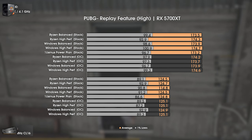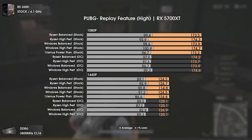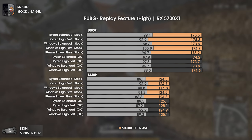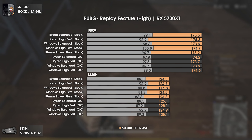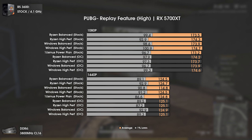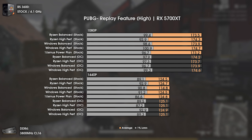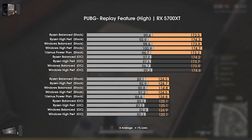With PUBG, we all know the replay feature isn't that great, so the more trustworthy results are the averages and not the 1% lows. Using stock settings with PBO, or manually overclocking, leads to exactly the same results regardless of the power plan used. Looking at the 1% lows, it seems that balanced power plans have slightly higher values than the high performance ones, and 1usmus is again a bit behind due to lower boost clocks.